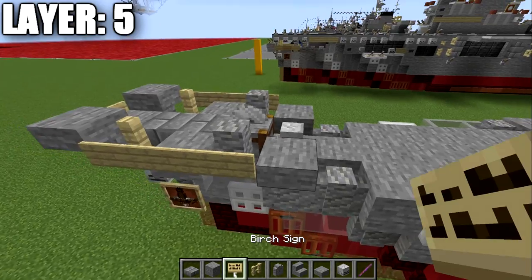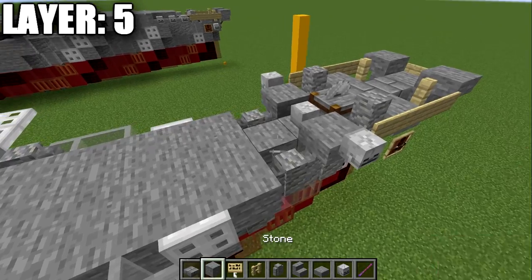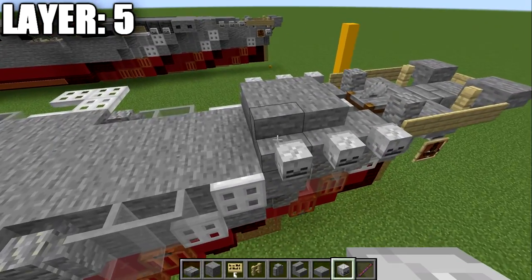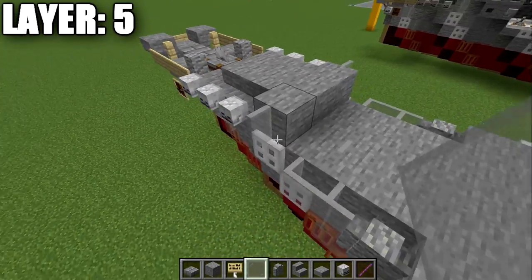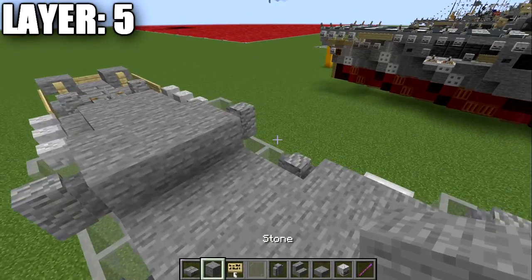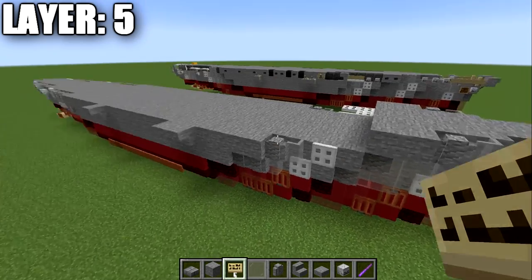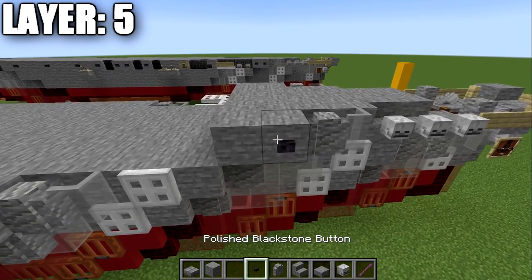Place an andesite wall on both sides of the stone cutter with a birch wood sign on each side. Then place a skeleton skull with stone slabs to both sides and skeleton skulls coming off the sides of those slabs. Place two stone blocks down the center, two stone stairs to the sides, and skeleton skulls on the front of those stairs. Place a row of three stone blocks across, with light gray stained glass panes to both sides, then a second row of three with andesite walls on both ends, followed by two rows of five stone full blocks.